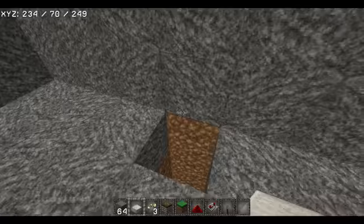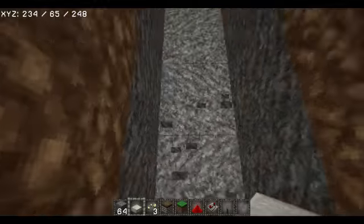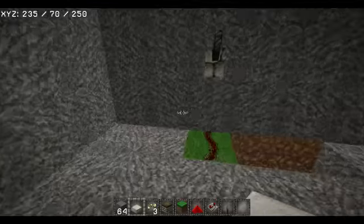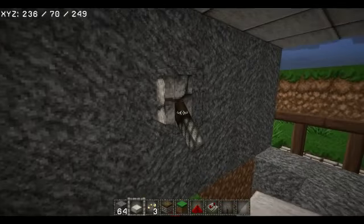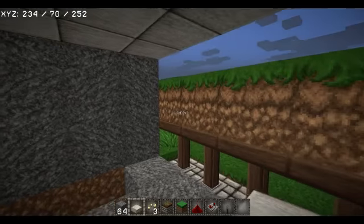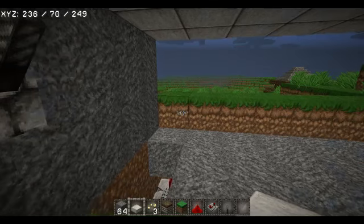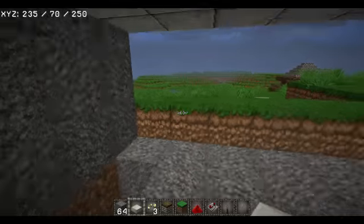You want to dig a hole straight down, as many blocks as you want. Now, this is the cool part — you can make it do this, where it covers it up. We're going to make it even better later on.